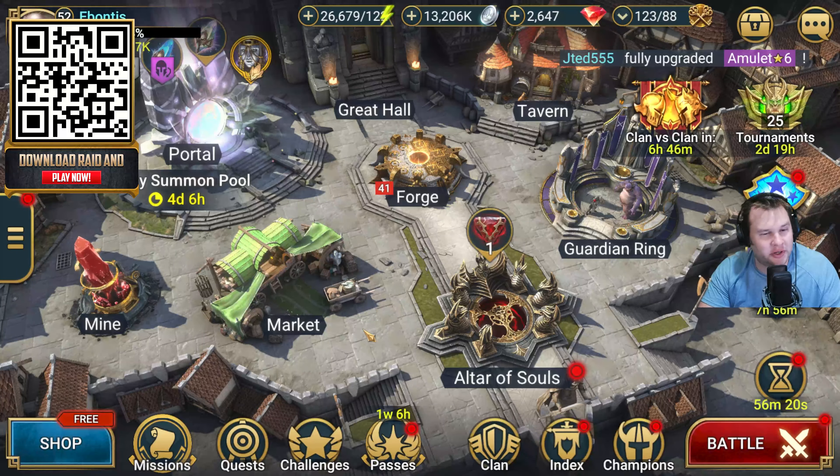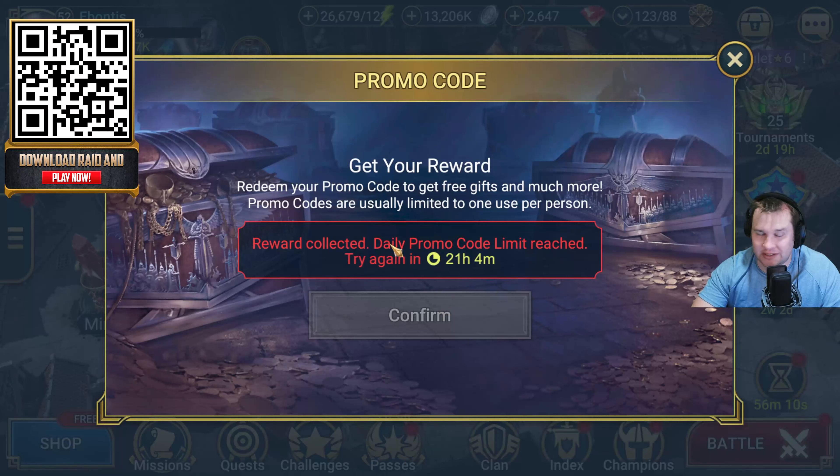That's the first two you get just by using my QR code. The third one is a choice — you get to choose between three different champions. Basically what you're gonna do is whenever you log in, come over to the left side of the screen, go to promo codes, and you would just type in the codes that I'm gonna put on screen right here. You get to do one every 24 hours. Of the first three that I show you, pick one of them first. The last one I show you, make sure you do that a day or two later after you're done with this sequence.